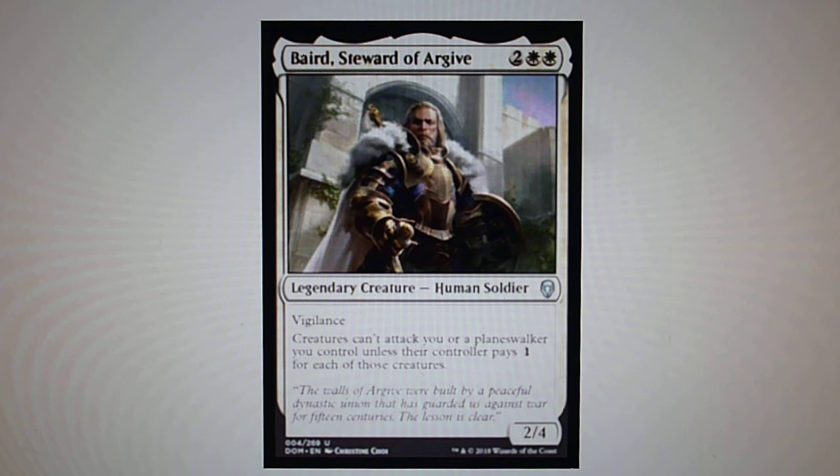Baird, Steward of Argive — it has vigilance, and creatures can't attack you or a planeswalker you control unless their controller pays 1 for each of those creatures. It's like Ghostly Prison, but you pay 1.